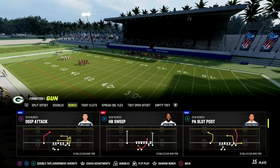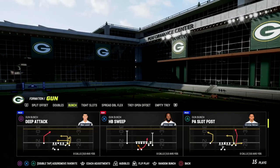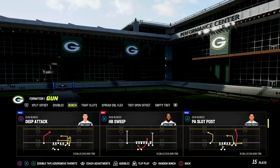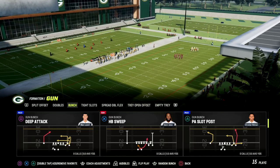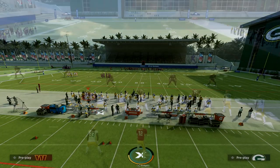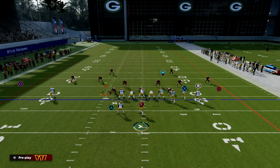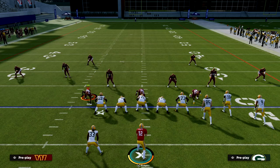I want to show you one of my favorite plays in the entire game — the play is Deep Attack. What we want to do is essentially flood the short side of the field, so we want our Bunch to be run to the short side. This is going to allow us to easily beat every zone in the game. Deep Attack is very simple — you don't need a bunch of abilities. I recommend Set Feet Lead for your quarterback, but you really don't need anything else.